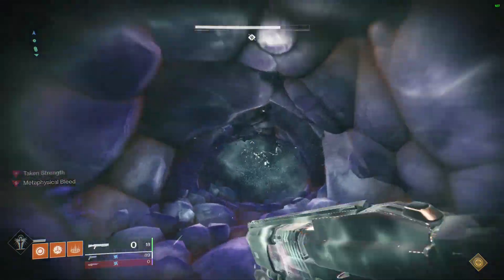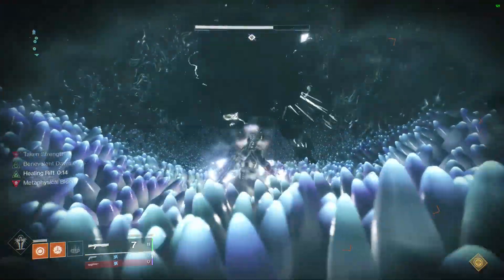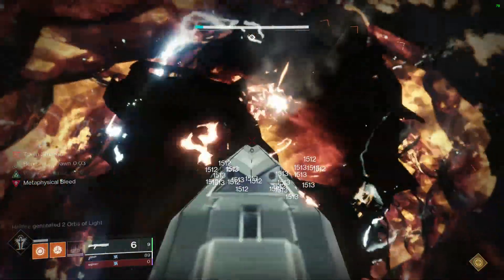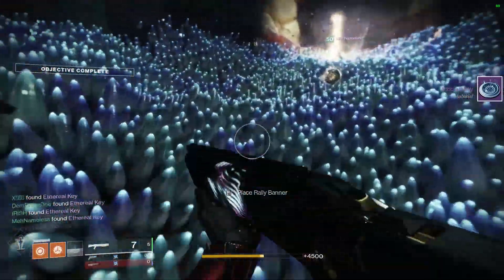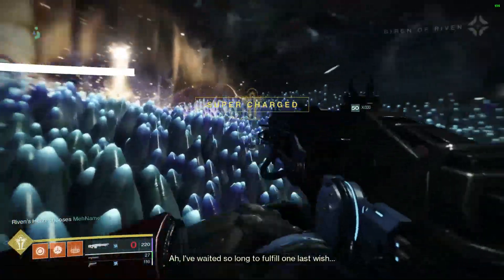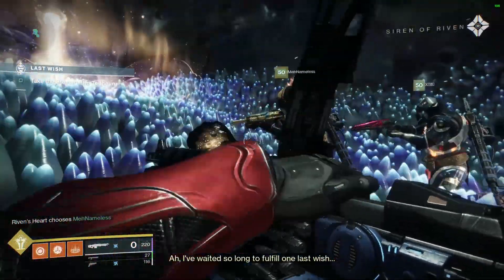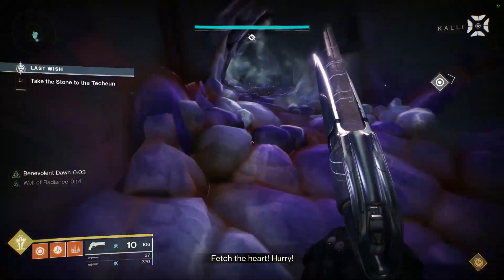Once the two guardians grab the orb at the end of the Ascendant Realm and get teleported back, destroy the blight in Riven's mouth for the final time. Before jumping into the heart, while Riven is stunned and opening her mouth, swap your weapons to your Queen's Walk loadout. Warlocks should stay with Well of Radiance; Titans can run Hammer Strike or bottom-tree Arc subclass — though be careful not to hit teammates with it.